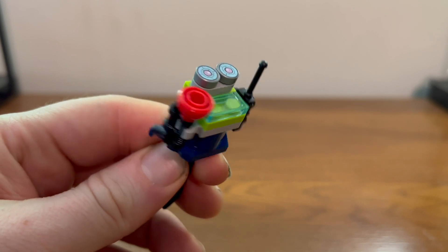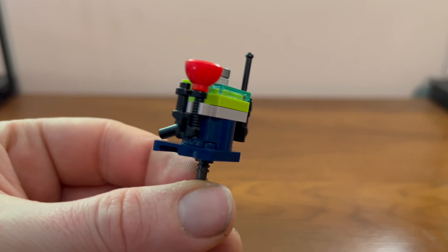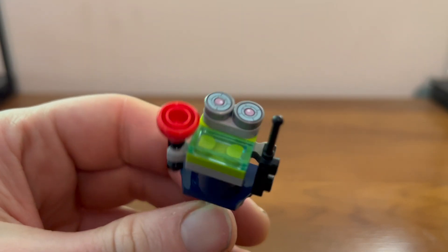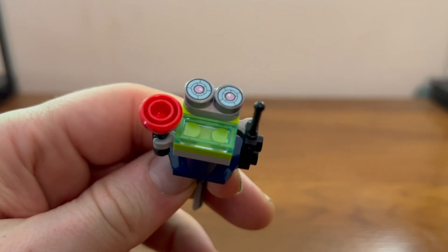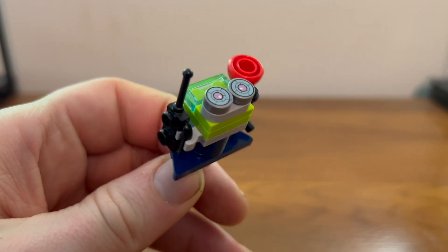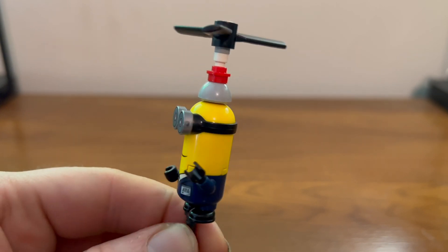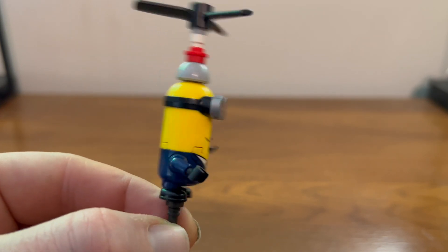He also comes with a little workstation, a walkie-talkie, and some sort of plunger gun. He also comes with another pair of goggles he can wear, which you can easily exchange for his regular eyes. Now his flight mode is complete.